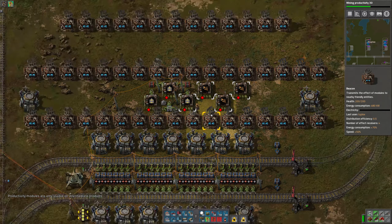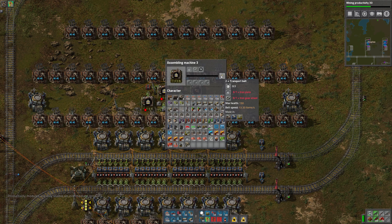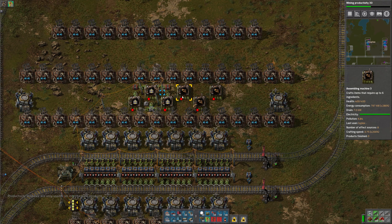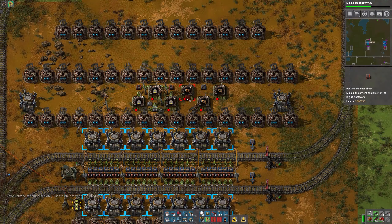Yellow inserters. These also don't take modules because they're finished goods — they're not intermediates. And the reason we need twice as many inserters as belts is because the recipe for belts makes two at a time, whereas the inserters only make one at a time.